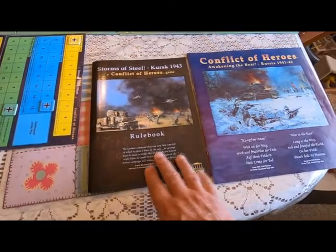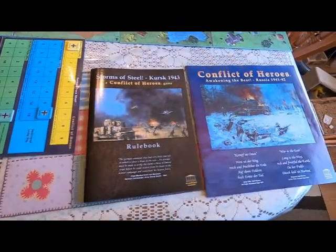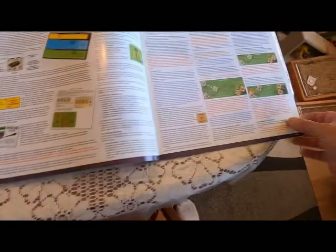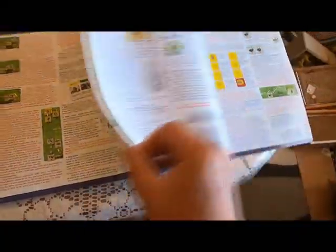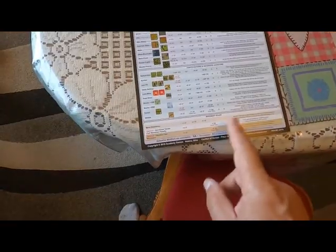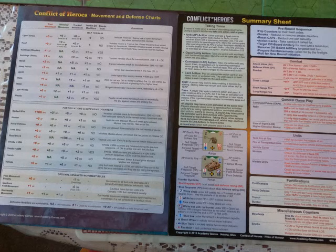Here are the instruction books — each game came with one. This one is from Kursk 1943, and this one is the older version, Russia 1941. This is a huge, colorful instruction manual. The game is simple to play. On the back they describe some units. Here's a cheat sheet that you get — every player does not get one of these. You only get one per box, so I have two because I have two games.